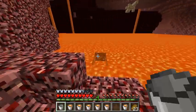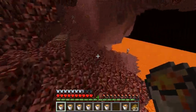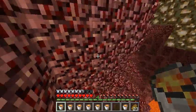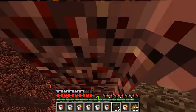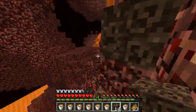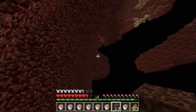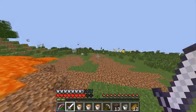I'm here in the nether grabbing lava and heading back. We are going to make a kind of cobblestone haven — or stronghold, something like that. We're going to go to a plains biome, cover it all in lava, then put water over top and build some kind of fortress. We'll go way up in the air and place water over the lava to make spikes, and I think that'll look pretty awesome.